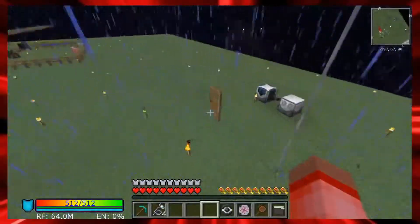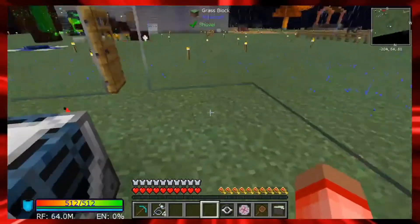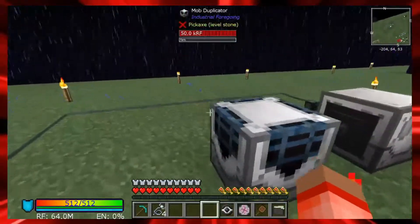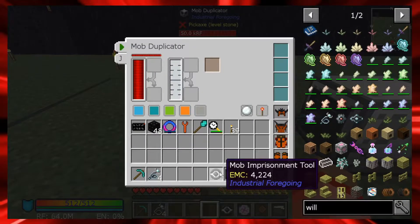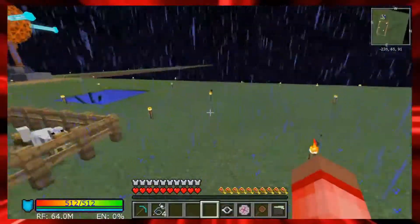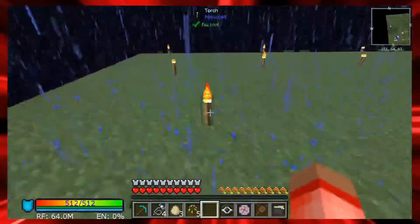I've set up a new spawning setup - this is actually from Industrial Foregoing. Before, I had the spawner from RF Tools, but this one is really cool and we now have the materials to do it. There's something called a mob duplicator - we used the mob imprisonment tool before to get a mob into the spawner; that's how we got the wither skeletons. I'm going to use zombies because they're fairly easy to kill, especially with this armor on.